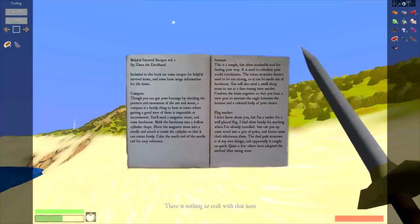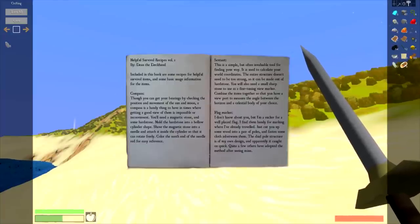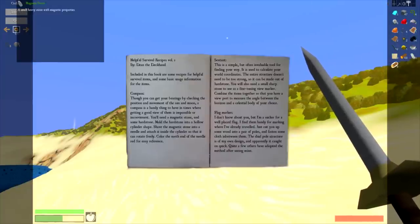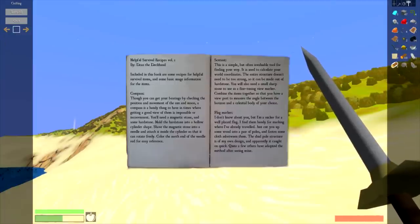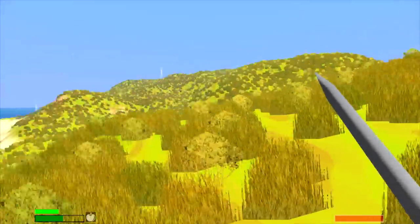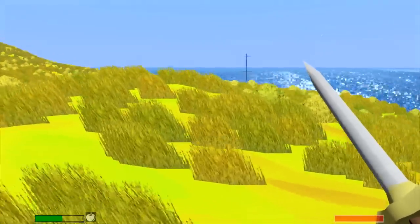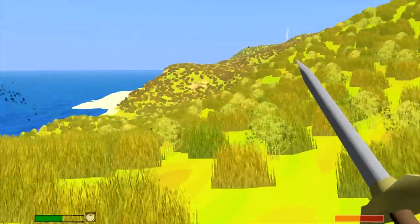Sextant and flag marker are all useful for navigation. There's gonna be plenty of pirates and booty to plunder, and that giant ship will be mine after we seize this island. We eat a red salmon — salmon meal gives a 15% movement speed increase for 10 minutes, must be the omega-3s.